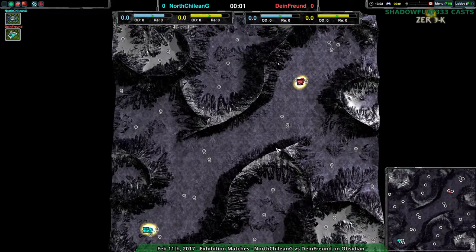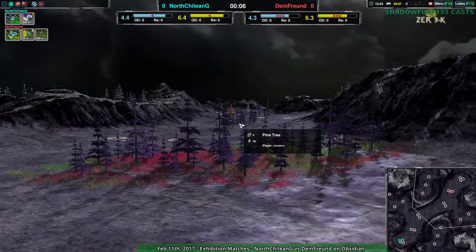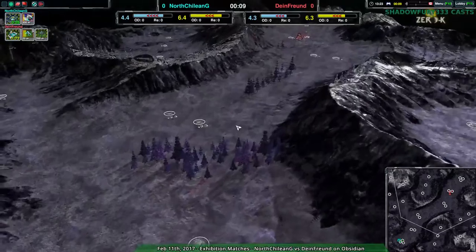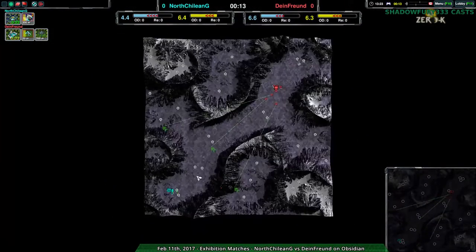North Chilean G starting out with Obsidian, which is a very, very one-lane map. There are also side bits, but for the most part people just go along the main line of the map, so yeah, that's the map.